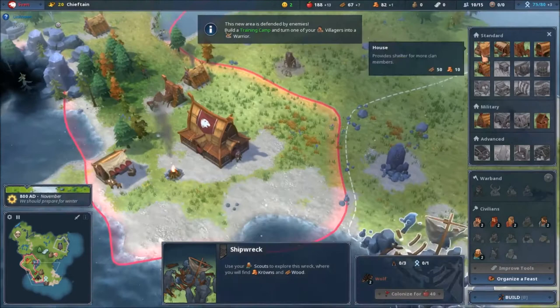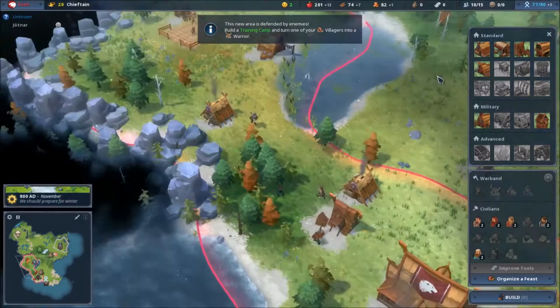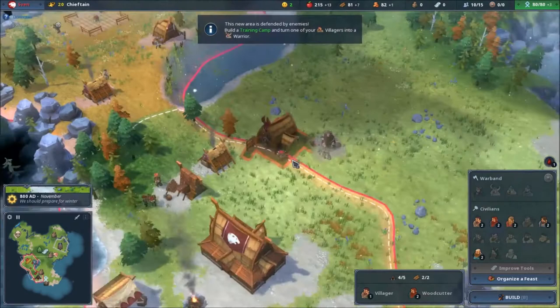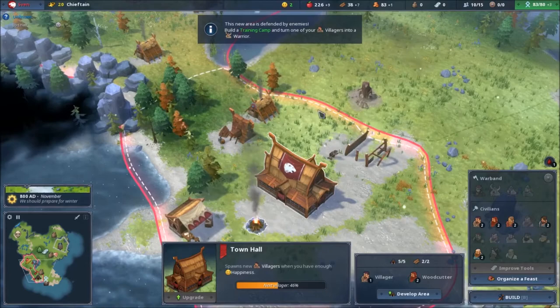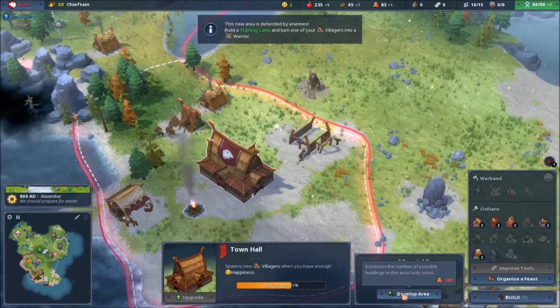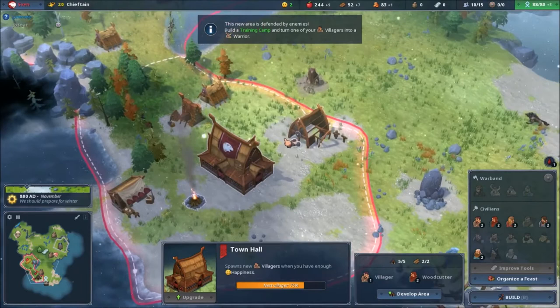Let me build the training camp — actually, let me put a food silo first. A hundred wood — damn it. Let me colonize this and then get the army. The army is really bad for food — they just destroy food resources really quickly and eat like crazy. Building upkeep minus two — still good. Beautiful game, look at the animations, they gather wood and everything.